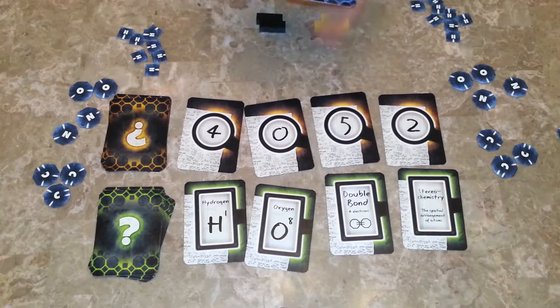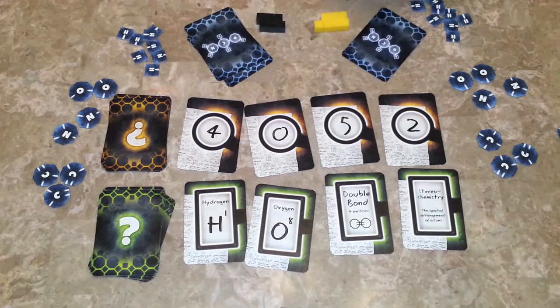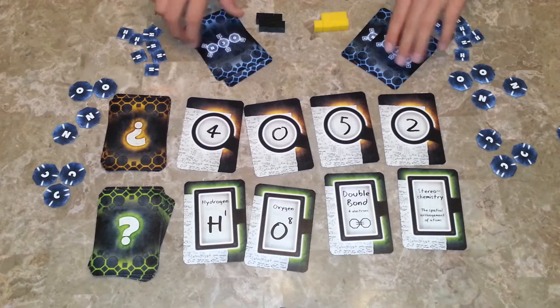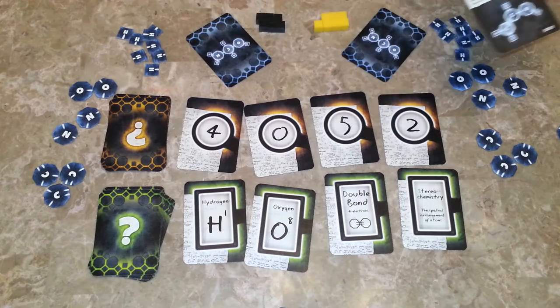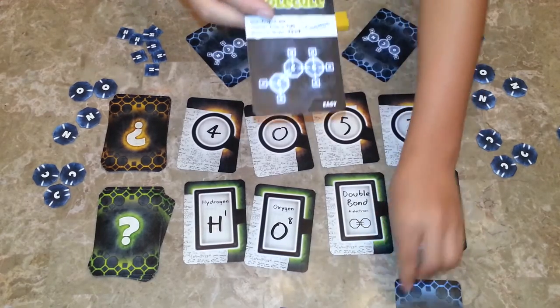Shuffle the easy cards and deal two in front of each player. This is in a three or more player game; if there's only one builder, then you deal three. The others are out of the game. You are now ready to begin. The knower draws the top one off of each player's pile and looks at them — only the knower looks at these.